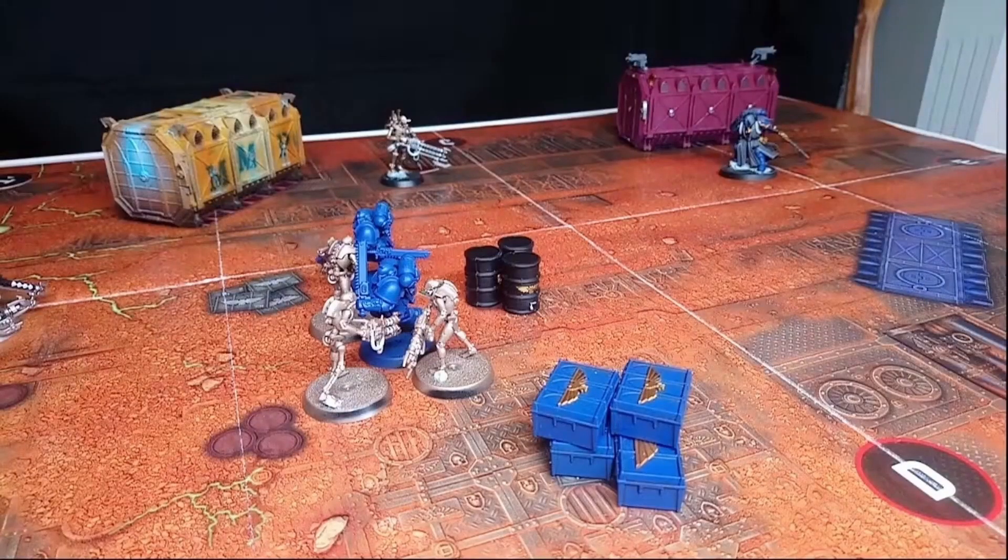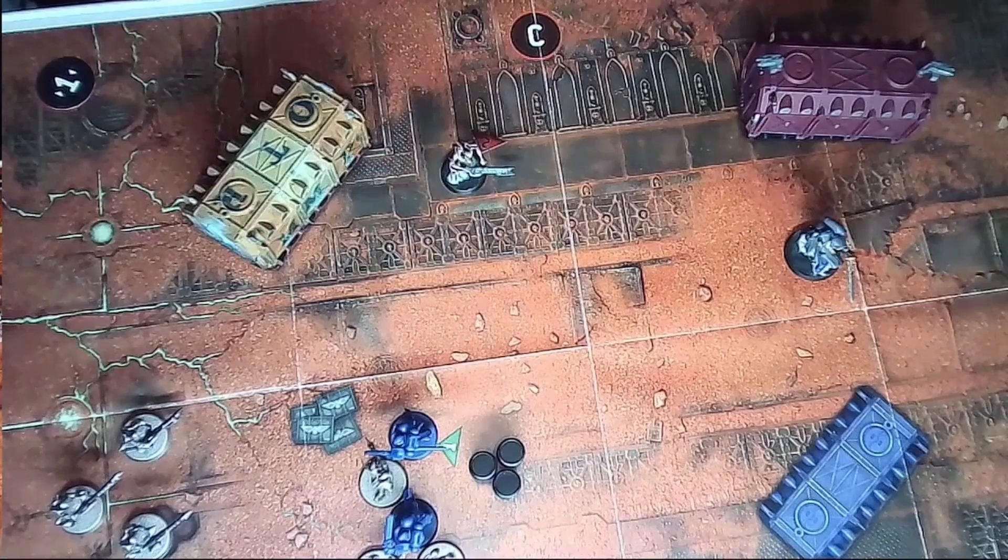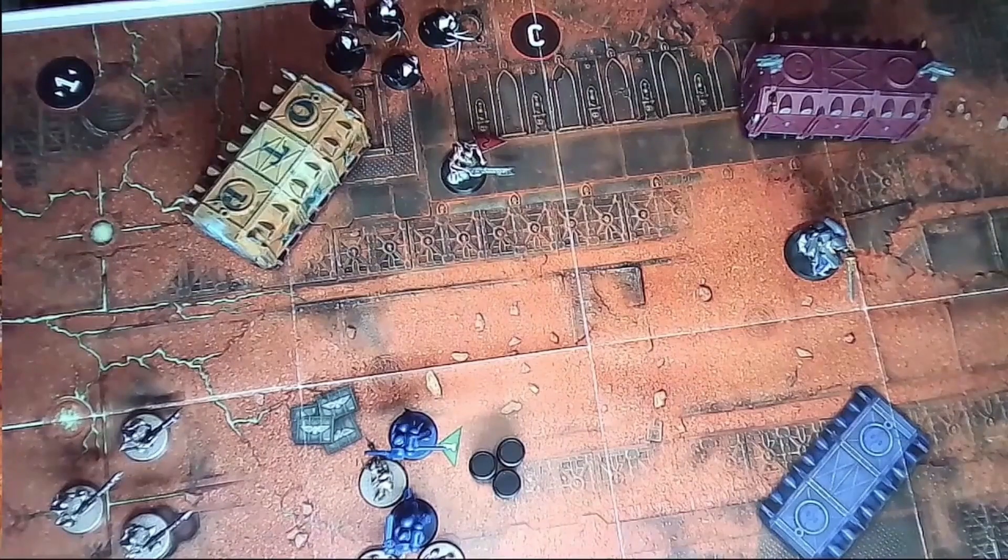We'll be bringing on some more reinforcements in the form of Flayed Ones. With their dimensional translocation, the Flayed Ones can be brought on anywhere on the battlefield more than nine inches away from the enemy. The next victory point is for the Librarian reaching the objective, so the Necrons want to destroy him — I'll bring the Flayed Ones on closer to him and between the objective. The Flayed Ones are called the Dread Devourers. Now we carry on with the Necron movement phase.